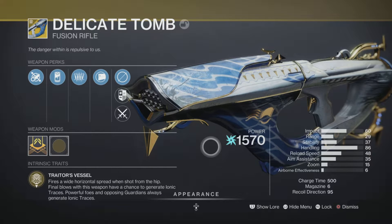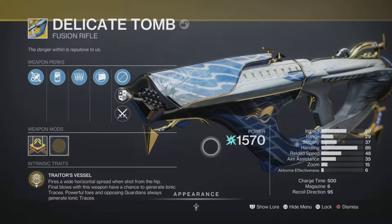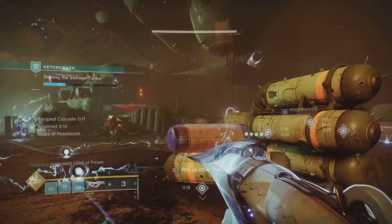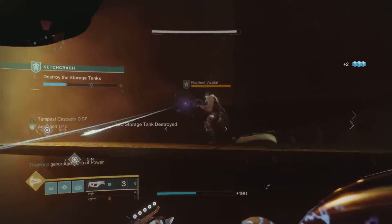The exotic fusion rifle from Season of the Plunder — you can get it from the season pass at rank one, or if you don't have a season pass, at rank 35. This electric eel-like weapon feels like Duality.